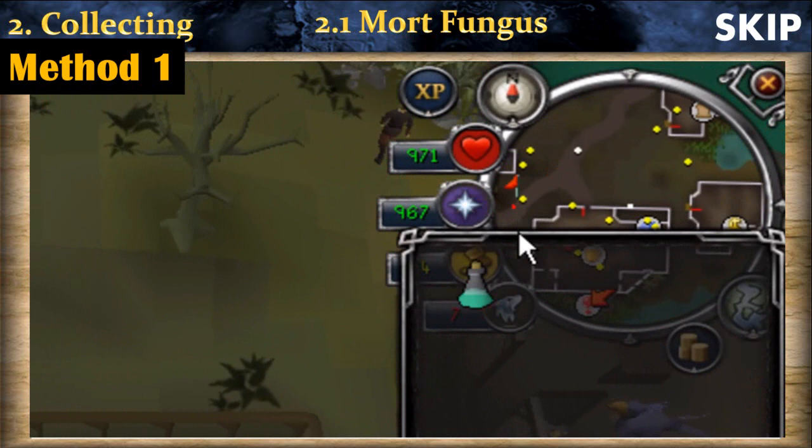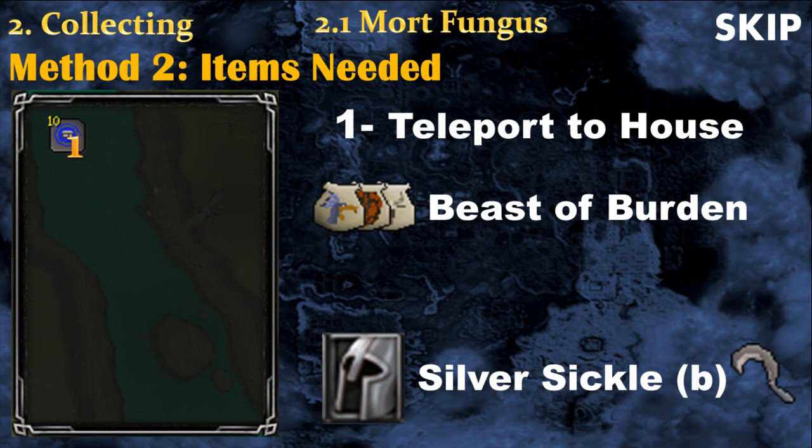For Method 2, instead of having prayer potions in your inventory you will have a teleport to house tablet. Like Method 1, you run from the Canifis bank to the mort fungus spot. What's different is that you use the teleport to house tablet to go to your personal house, and in your house you use your altar and then your Kharyll teleportal to be teleported directly next to the Canifis bank.